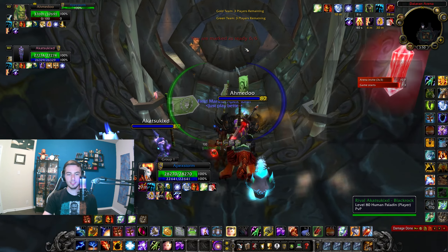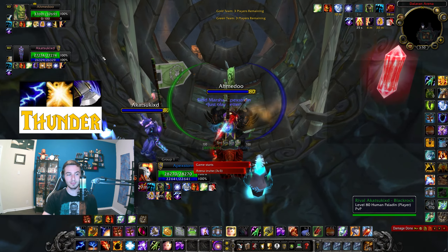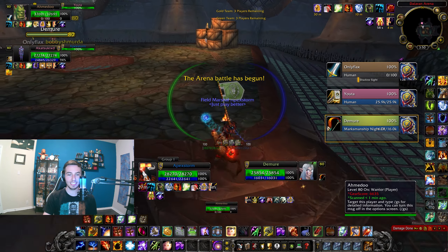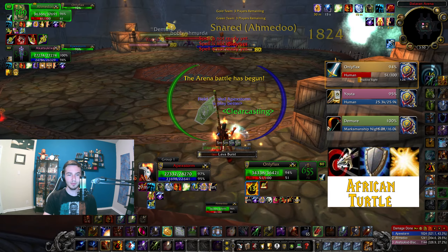I'm going to do a live commentary for you. I am doing solo queue and I just randomized with an H pound of warriors — one of the best shaman comps I could have randomized into. We'll see what we're against. This is a good map as well. We're against basically an African turtle cleave, except I believe that is an arms warrior. Still good, but not as great.